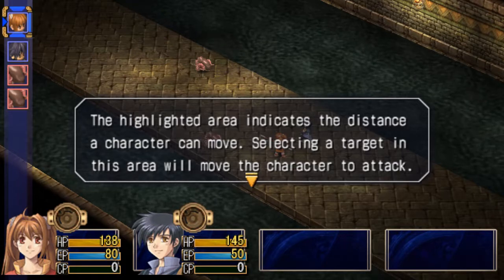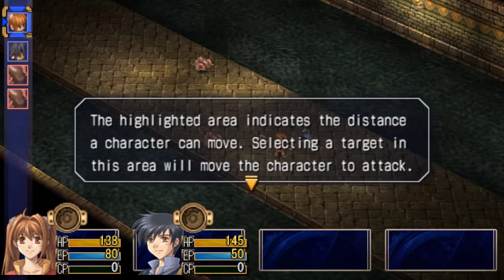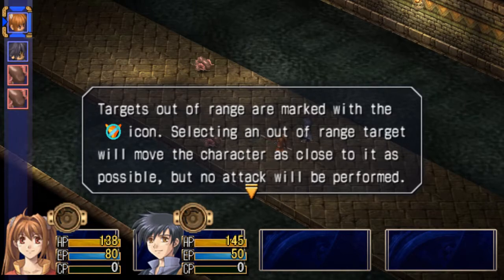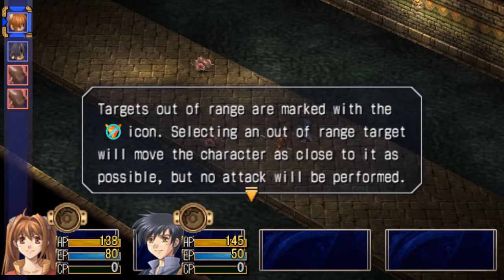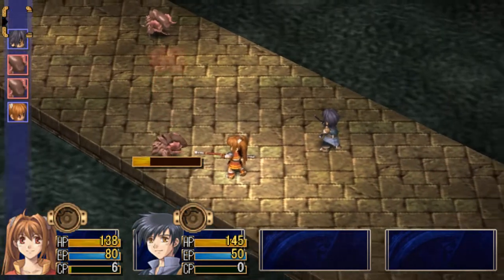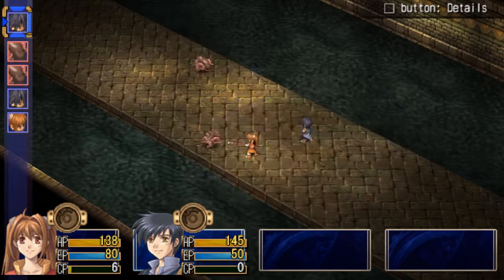A second enemy. The highlighted area indicates the distance a character can move. Selecting a target in this area will move the character to attack. Joshua has a range of 1, but Estelle with her bow staff has a range of 2. That does not change throughout the game. Targets out of range are marked with an icon — selecting an out-of-range target will just move the character as close to it as possible, but no attack will be performed. Joshua can either attack here or try to attack and move as close as possible instead.